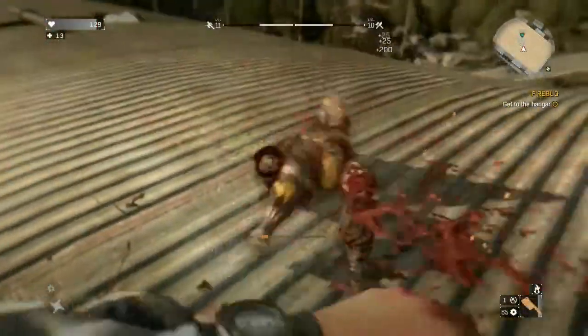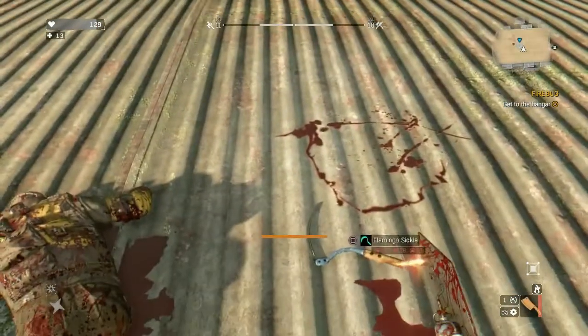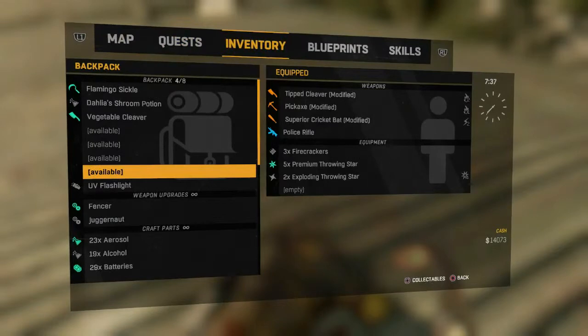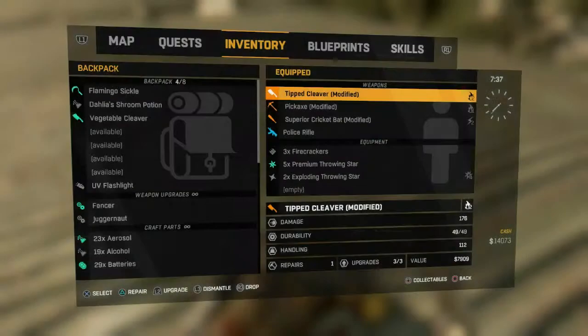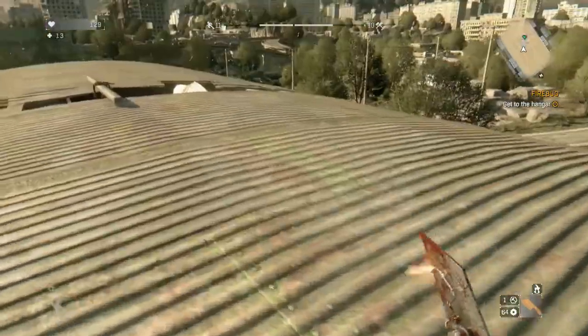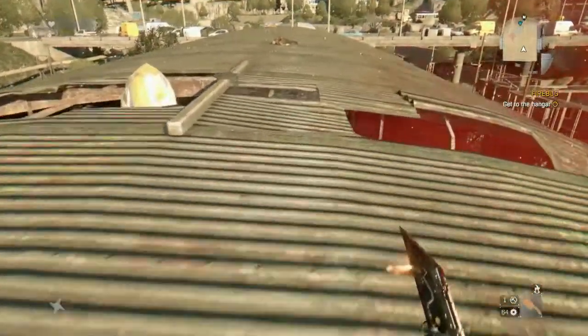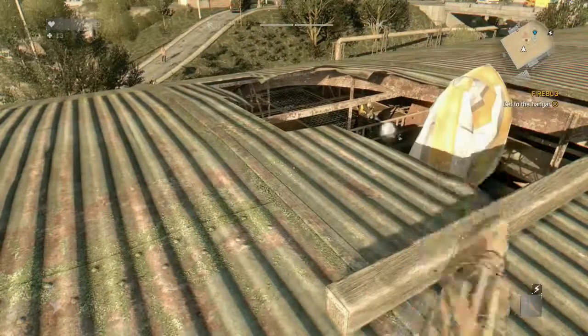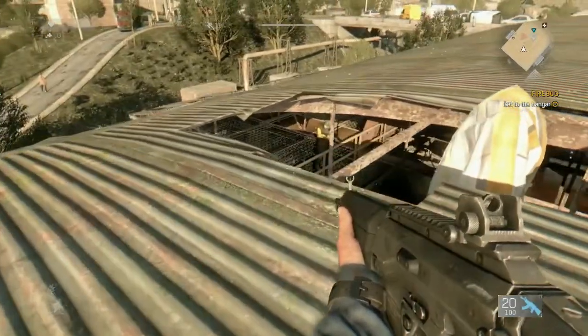Bad guys trying to kill me. Let's slice this bomb. Repair my weapon. Get rid of that shooting guy — annoying all the zombies inside. It doesn't look like he's doing any damage. Maybe there's a strategy to just let him shoot all the time so that you don't have so many zombies to kill.